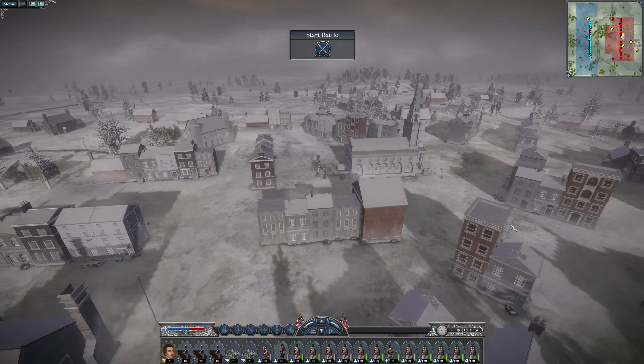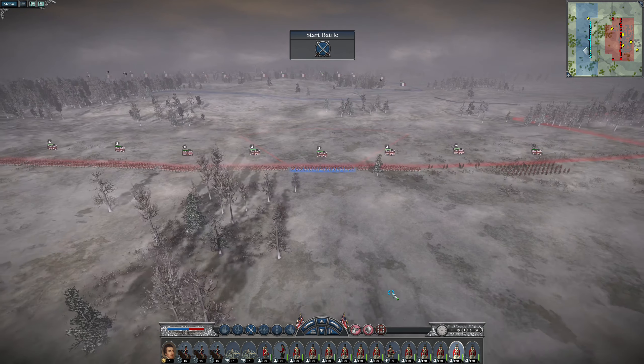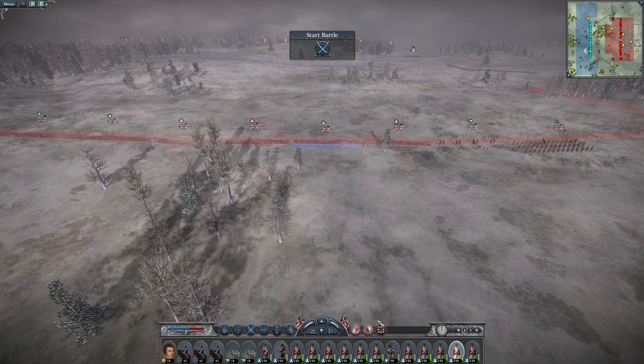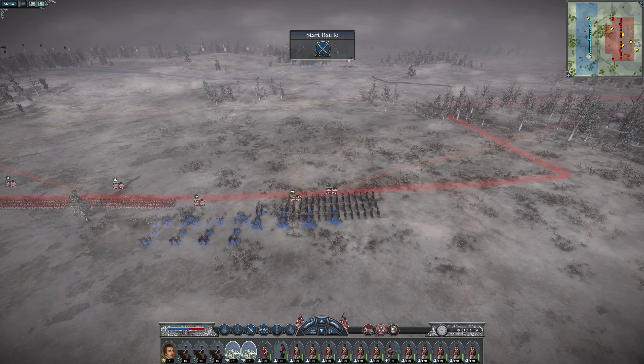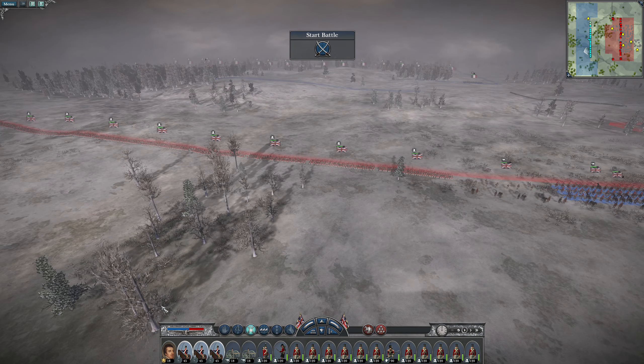Over here it won't matter too much if I bring them through the forest - forests are good defense. I'll take especially the cavalry and bring them through the forests. We have some Horse Guards - square formation is a good way to protect yourself from cavalry charges from all sides; they form a square with everybody looking out. If I deploy this, we're shooting pretty far. I'll take his cavalry out and then bring back our cannons. I want to see if I can take out his cavalry on this side.